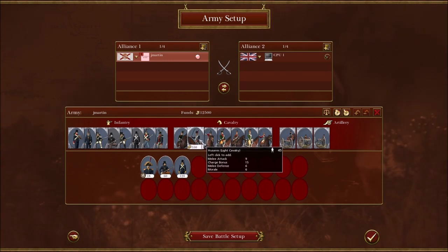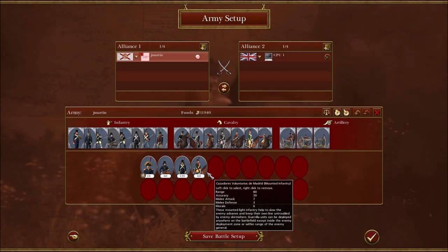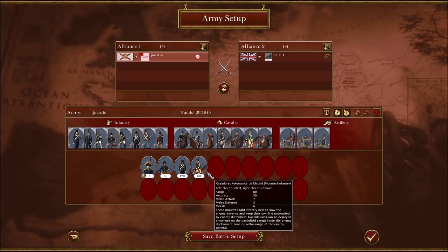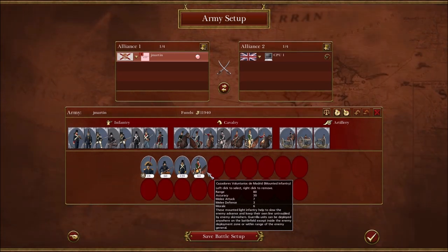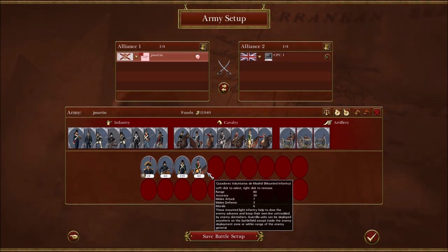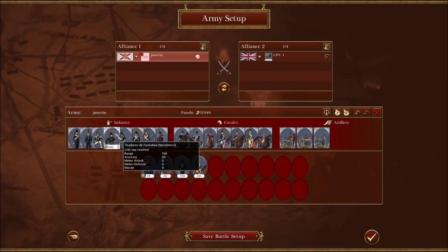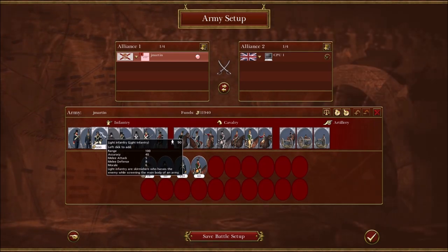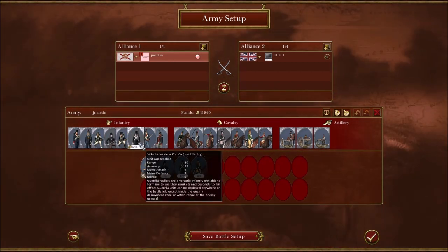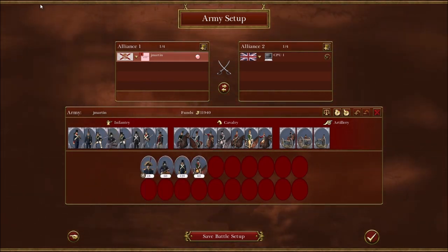The Cazadores can deploy anywhere on the field — you can deploy them like behind your enemies near their spawn location, and if they're not aware this mechanic exists, maybe get one in on them. So Spain can be kind of fun that way. But they're basically like 'we have everything Great Britain has but we kind of suck at it' — that's what Spain is about.